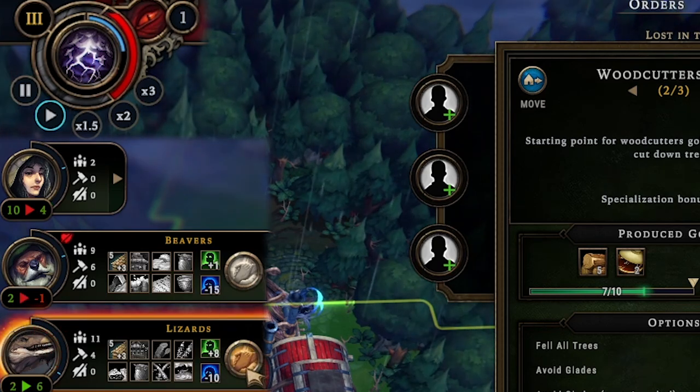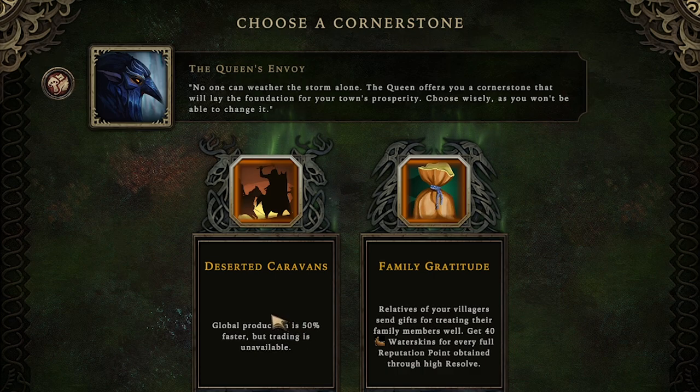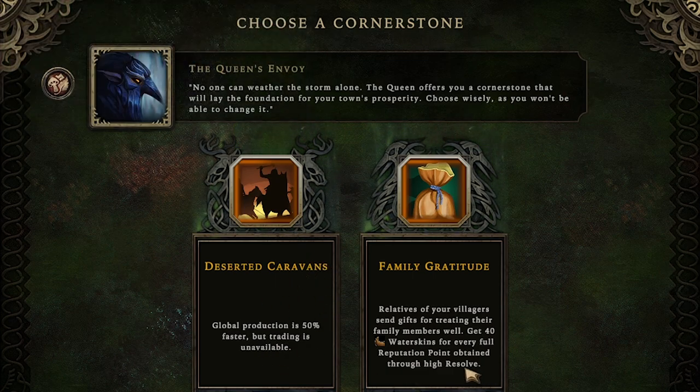A lizard is considering leaving but we give him lighter treatment and he's good. After easily surviving the storm we get to choose another cornerstone. Deserted caravans gives 50% production speed on pretty much everything, but you can't trade, and trading is really important — we pumped out 144 planks we want to trade. We'll take the other perk and try to get people in good enough moods, although I doubt we'll hit 40 water skins.